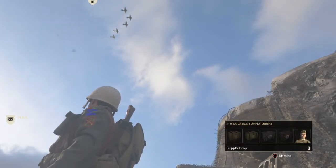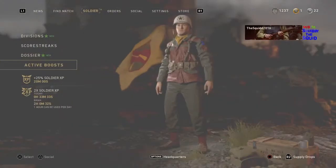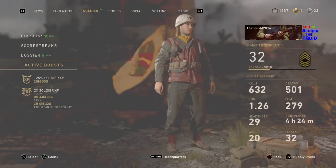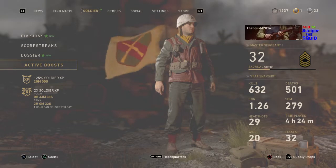For example, if a supply drop gives you 10 minutes of double XP, you can jump in a game with that active. Also, if you pre-ordered the game, you get four hours of double XP, which is great. And if you complete certain challenges like contracts, you can also get double XP.